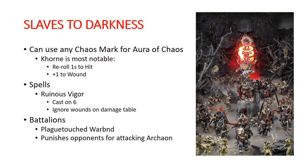Slaves to Darkness is the first allegiance. Archeon can take any of the Aura of Chaos abilities because he has all of the godmark keywords, including Undivided. The most notable is Khorne, which gives him reroll ones to hit and plus one to wound. His whole melee stat range wounds on threes, so this moves everything to wound on twos, and rerolling hits of one is also very strong. For spells out of the spell lore, Ruinous Vigor is of particular note — it casts on a six and lets a monster ignore wounds when looking up values on the damage table, so he's always at maximum strength.